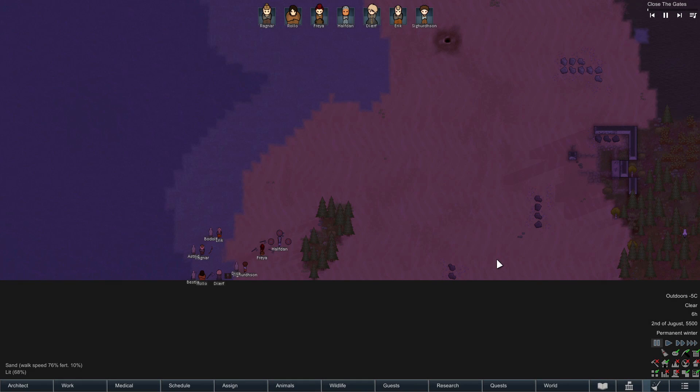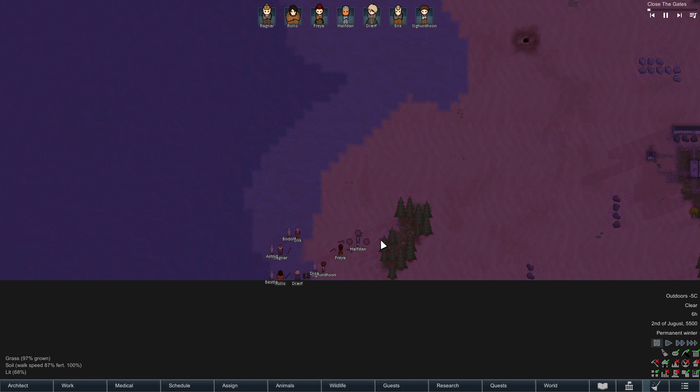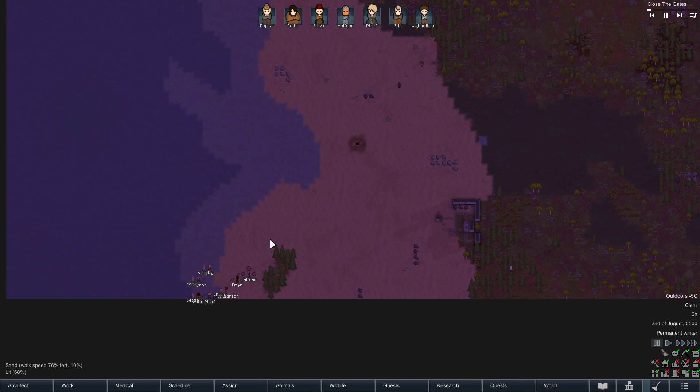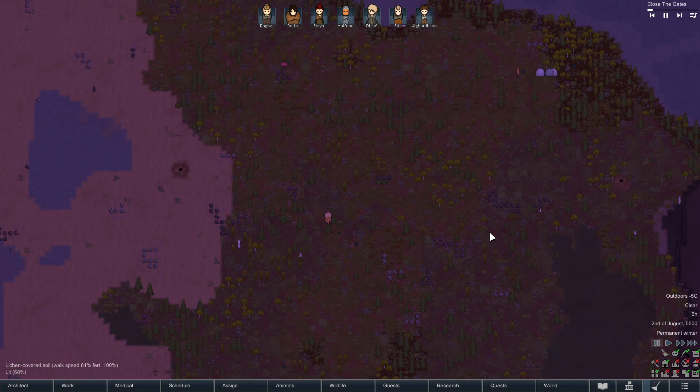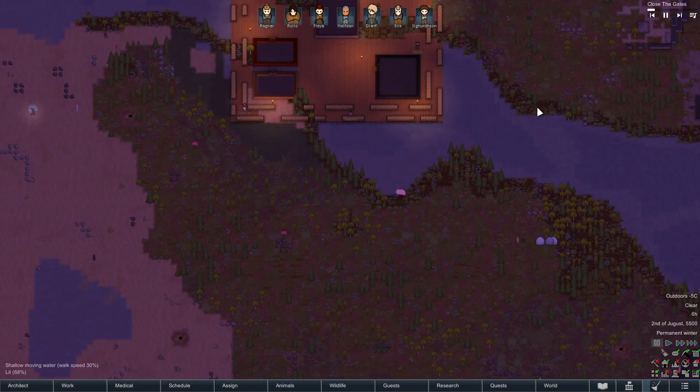Hello again everyone, we are Gaming by Gaslight and welcome back to another episode of RimWorld — and by another episode I mean a brand new series. As you can probably guess just by looking, it's a Viking-themed series, using Vanilla Factions Expanded Vikings and our usual assortment of vanilla expanded mods and other mods — which hopefully this time I'll remember to actually make a list of to put on Steam before starting the series, just to avoid any issues.